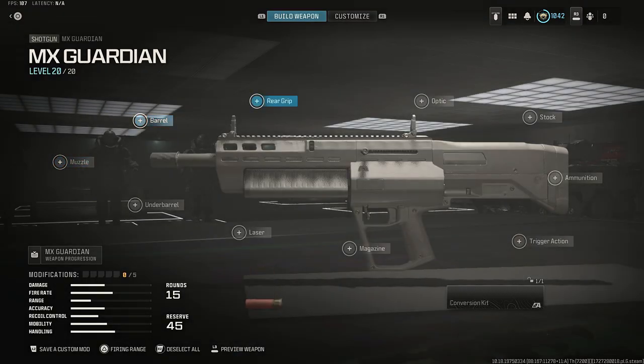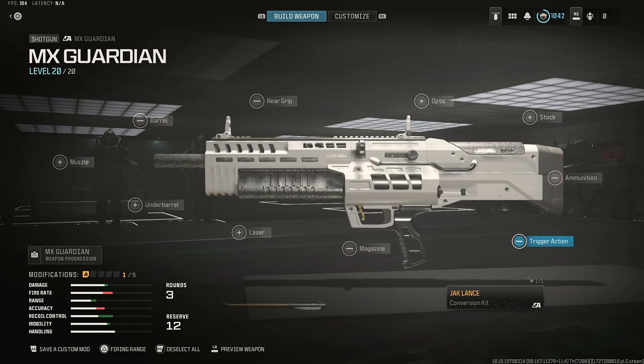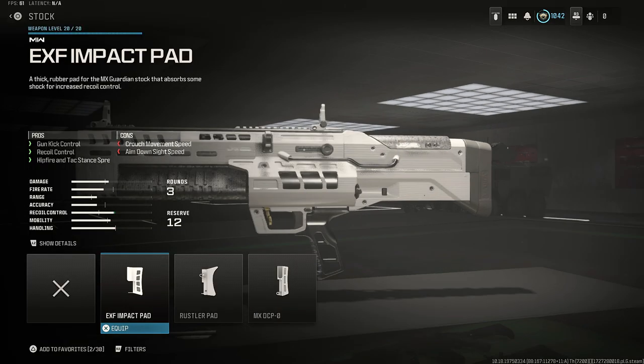Once you guys go ahead and actually equip it, it'll say bolt projectile, hit fire and attack, stand spread and aim walking speed. So you get a little bit of mobility, you lose fire rate, you lose velocity.